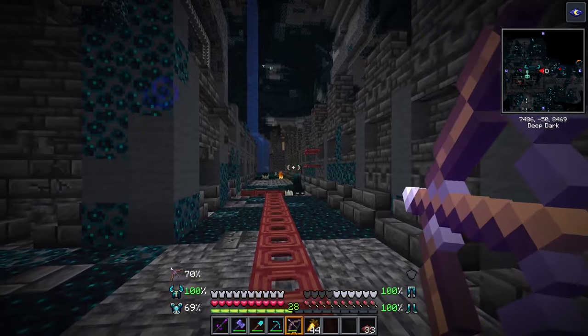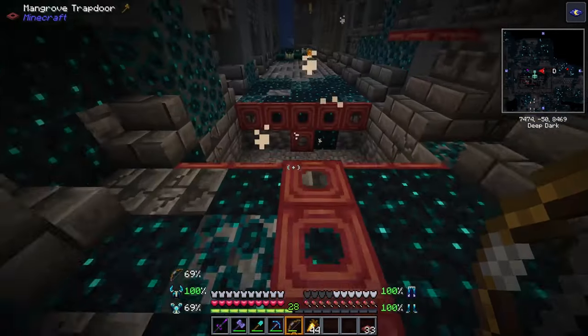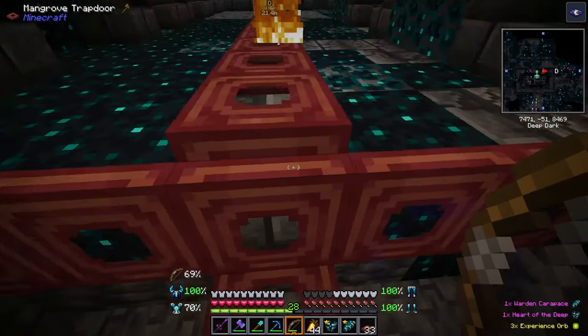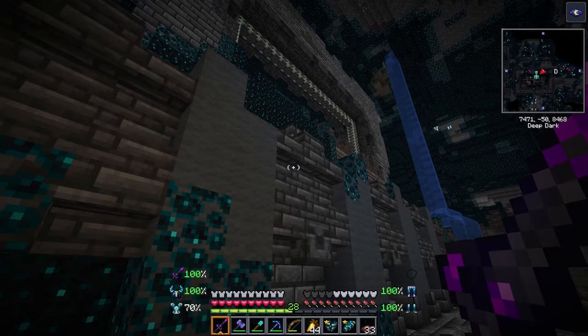You might want to get yourself a drink — this could take a while. Once you have defeated the warden, he will drop a warden carapace and heart. The heart can be used to open the portal later on, but what we're after right now is the carapaces.